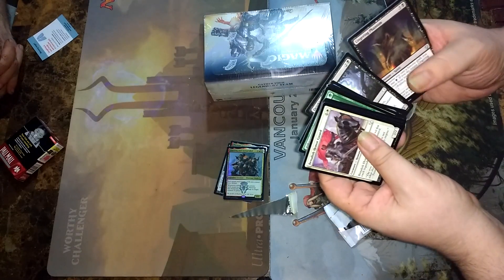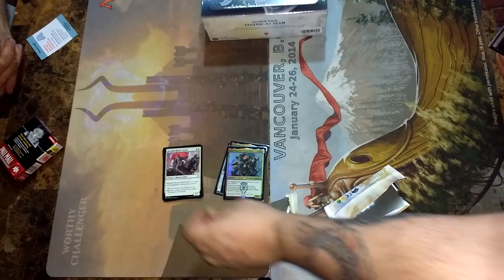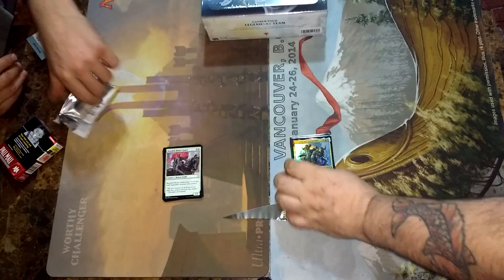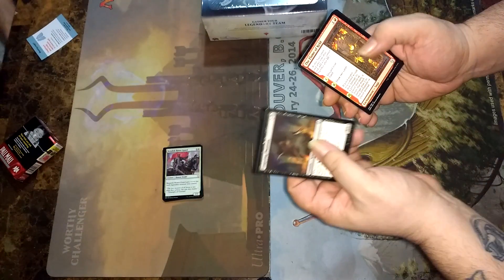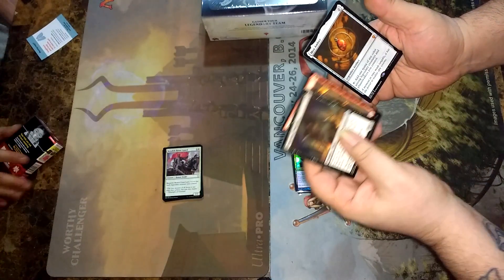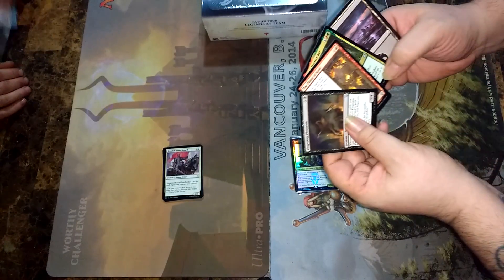Bunch of commons, we're not even going to look at those. We'll just slide this pack here. Put the rares over here. Lingering Phantom — that's not bad. Flame of Keld. Hey, I opened my first pack — how about a Mox Amber? Fuck off.